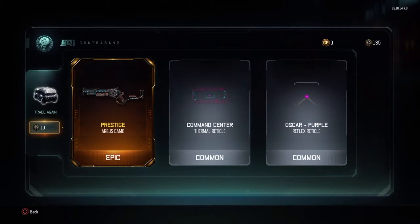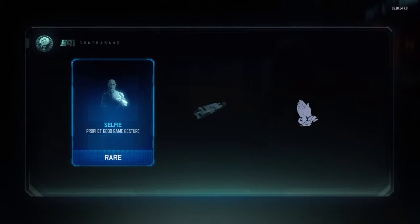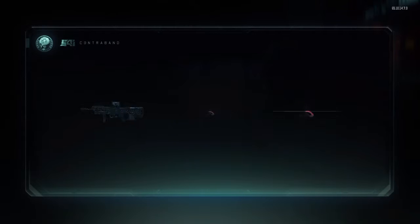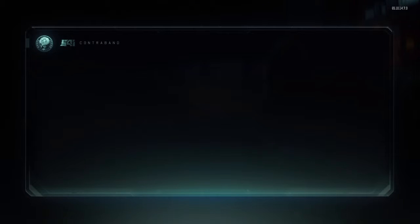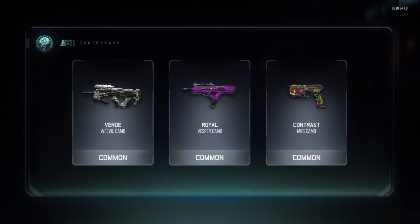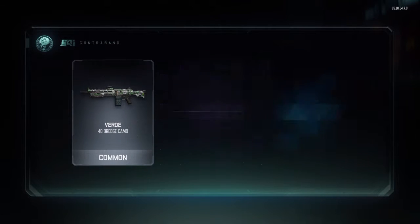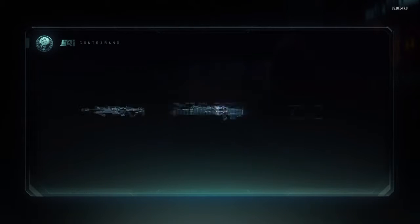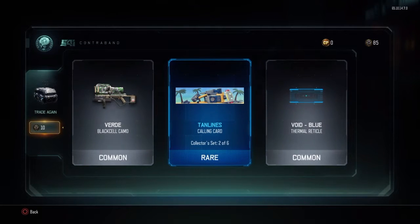The prestige Argus camo — sweet! I always wanted that, that's cool even though I've never seen it. But is it the Black Ops 2 prestige icons or the Black Ops 3 prestige icons? Pretty sure it's Black Ops 3. And nothing new. Okay, seems fair. We got a green, we got a royal, and we have a contrast — disgusting, that's actually disgusting. And we almost got a legendary. Tanglines black respect — show the six, I think I already got that title.